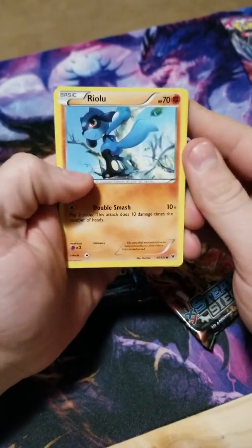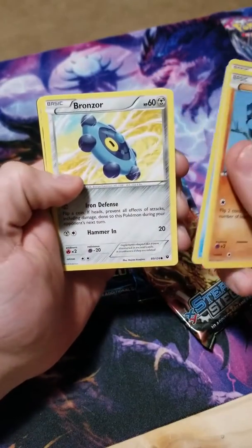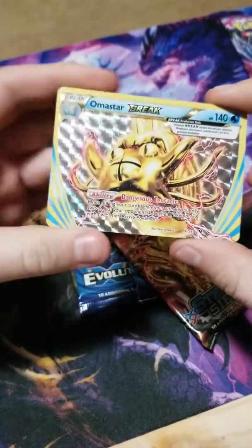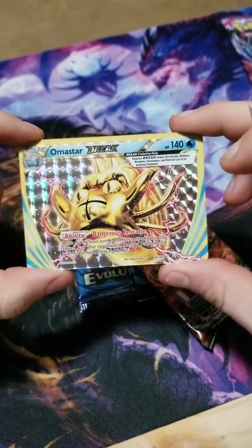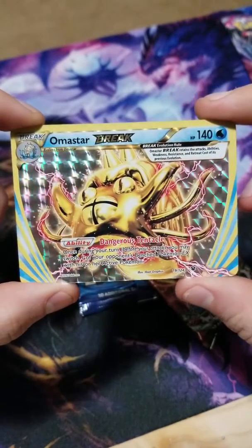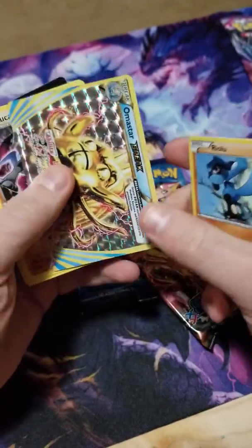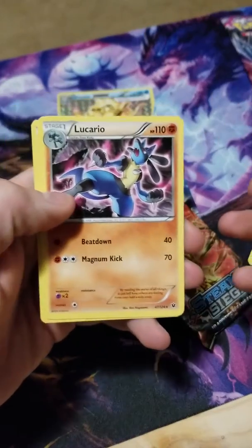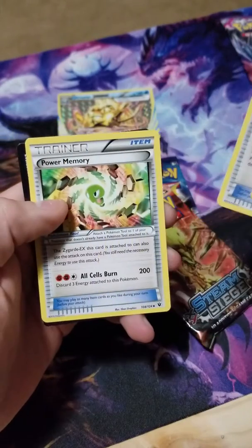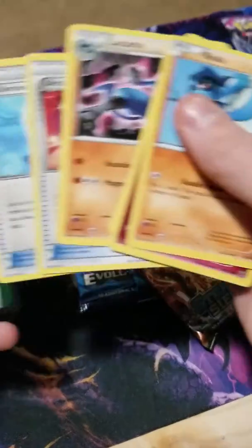Okay, got a Riolu, Snubbull, Binacle, Bronzor, Burmy — nice. I almost got a Break card. I don't know if I own any of these or not; I don't even know how this works, I haven't played Pokemon very much. Lucario is the rare. Ultra Ball, Old Amber Aerodactyl, Power Memory — it's a lot on one card. I'm gonna set that to the side and read it later.